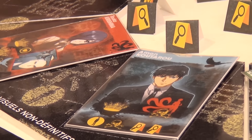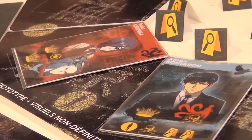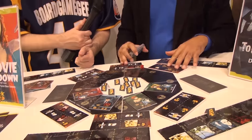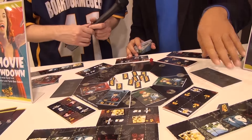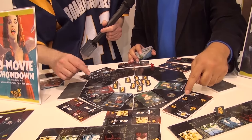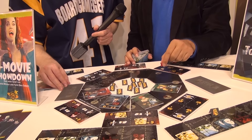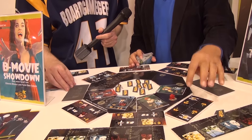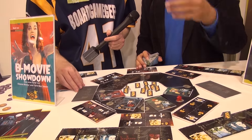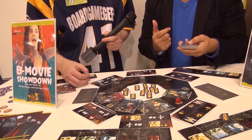The heart of the game is a suspicion card, and three cards for each player. There are some little boards around the main board, and this is for actions. Each time, at the beginning of your turn, you can move one or two places. On each place there are two actions — for example, to exchange cards with other players.